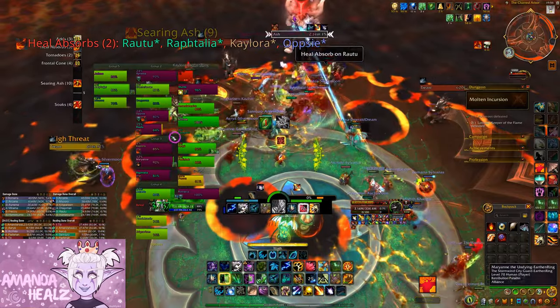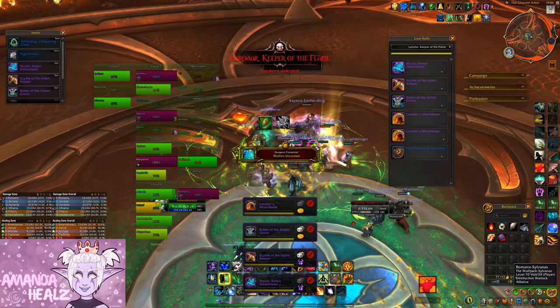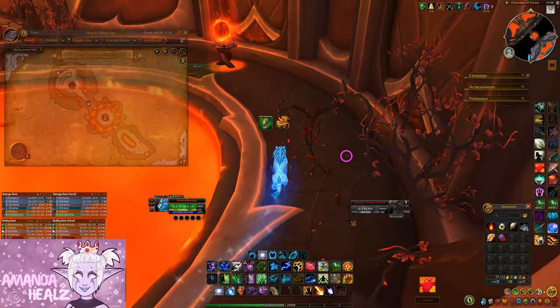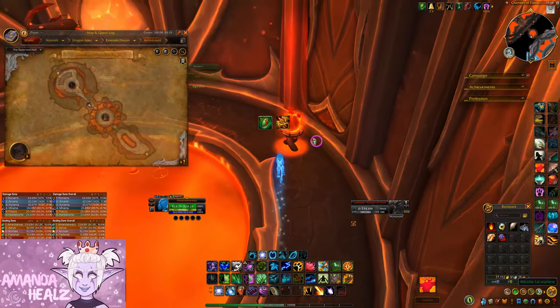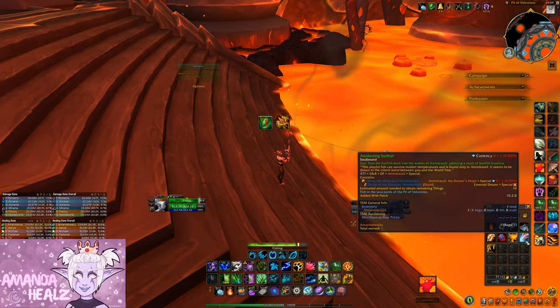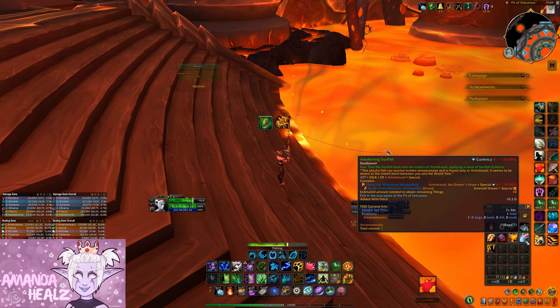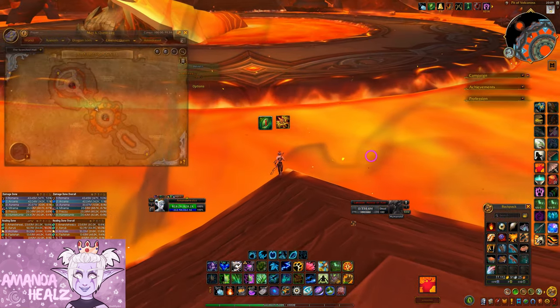Kill the two bosses and everyone in the party is going to leave, but you can stay inside the raid. You want to head back to where you jump down after killing Volcross and click on the orb to teleport up. Start fishing in the lava — you need to get 10 Awakening Sunfish.